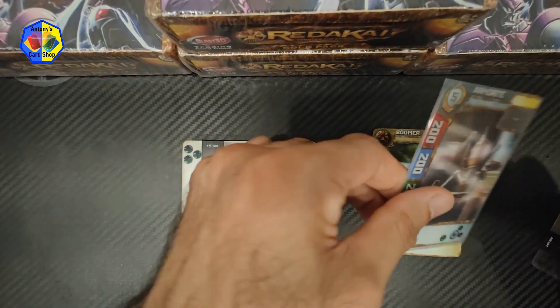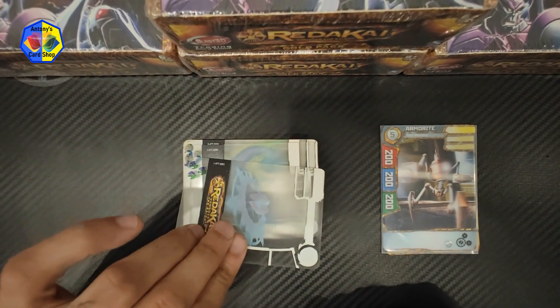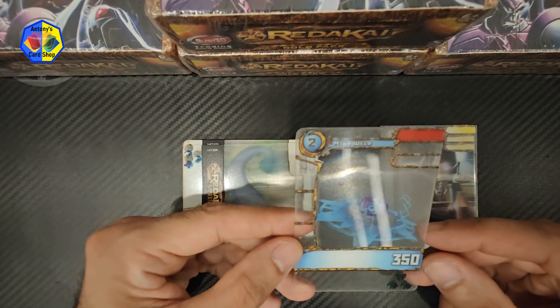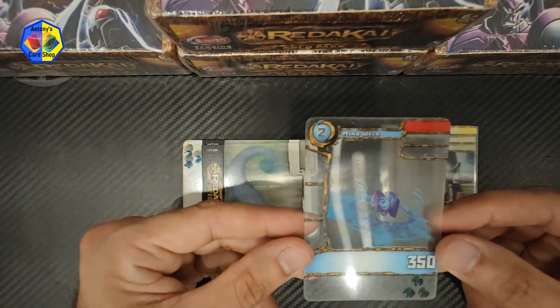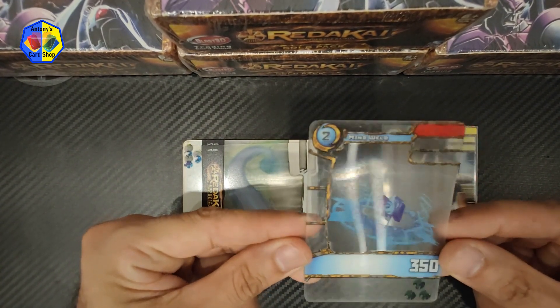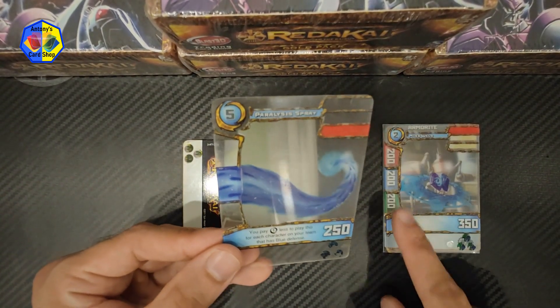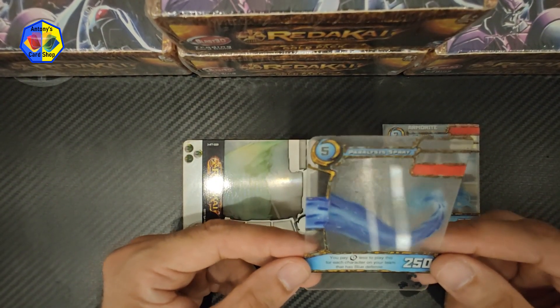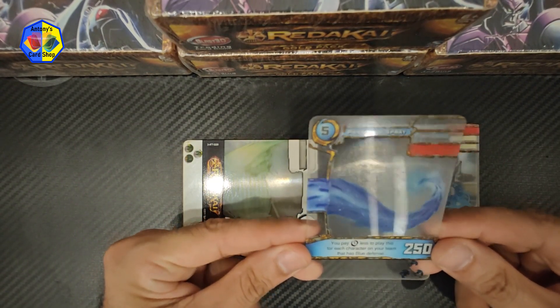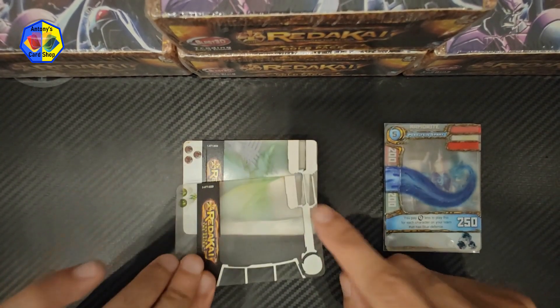Let's try again. Put these in the corner. Okay, this one — Mind Wheel, 350/200 — this one hits, this one hits. Lower, okay. And it's a blue attack 250 again. Parrot Paralysis Spray — it attacks the lower life bar and it hits.